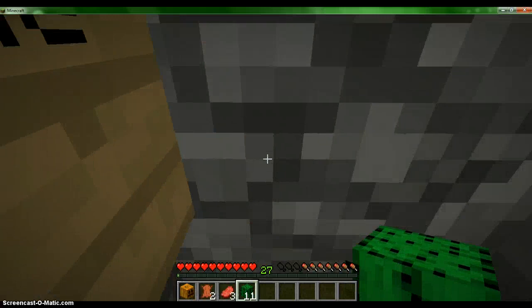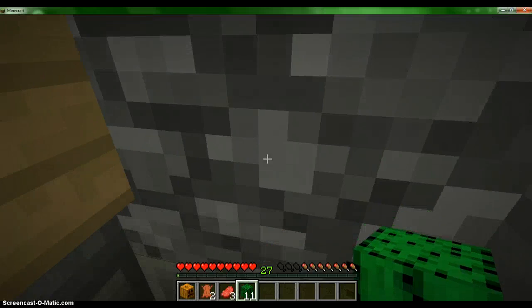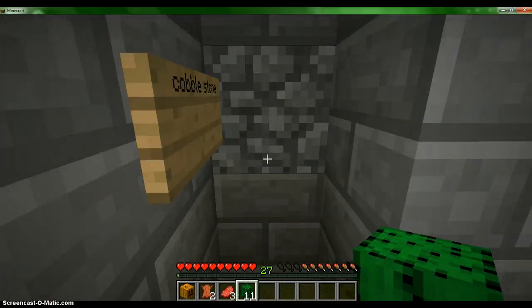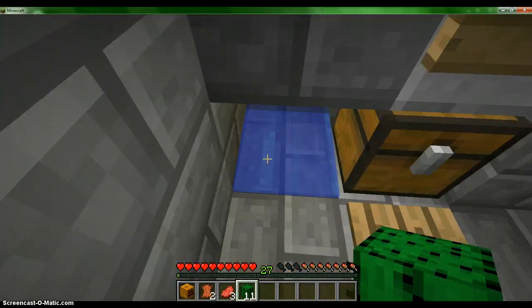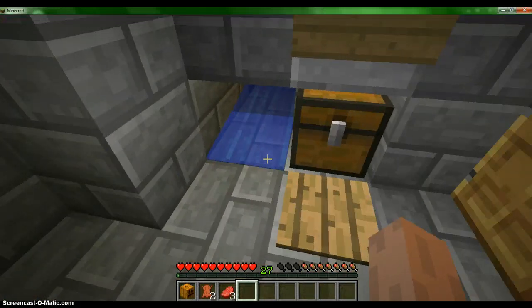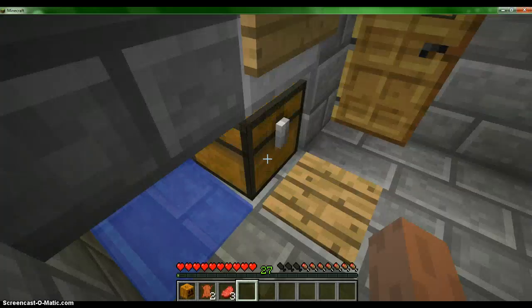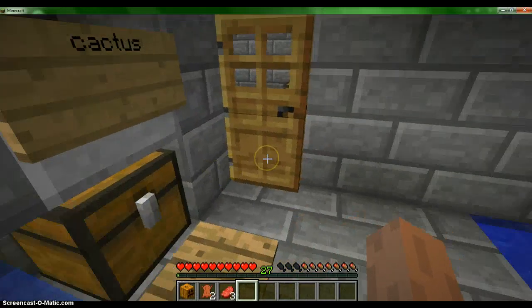Right here is marked cobblestone — it's an automatic cobblestone generator. All I have to do is knock this out and then another one will come. I have not found a good way to do this without having to build something really big, so this is the best way I found to make it. And over here is my cactus farm — the cactus just come out here and I usually just put them back in. It's a pretty substantial amount. I was going to make a hopper and have it automatically go into the chest, but for some reason I can't put it in there, so I just collect it every time I go in and out.